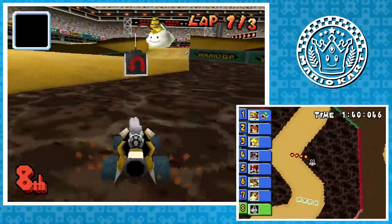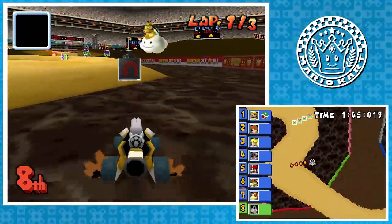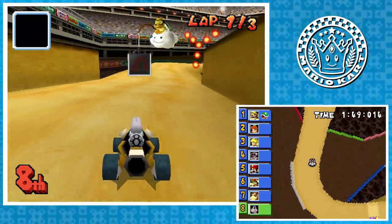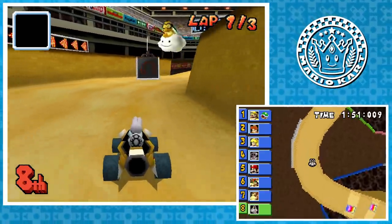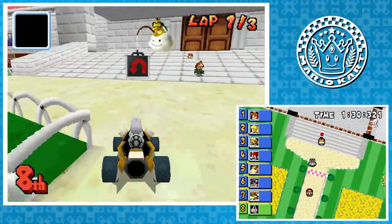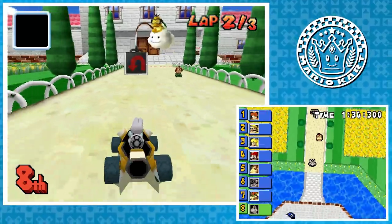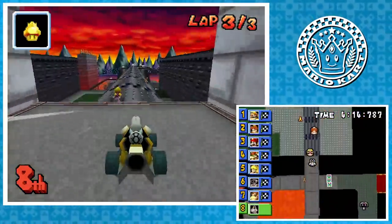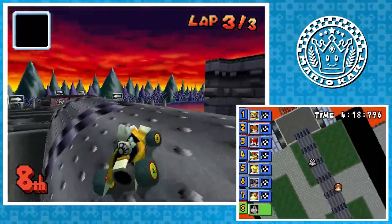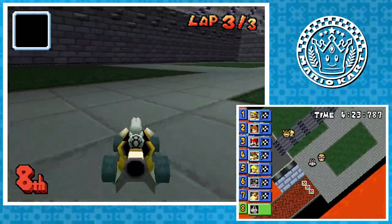I've saved the worst for last, because it's Special Cup time. For Wario Stadium, the first set of items is a bit far, but otherwise there's a pretty decent balance of turns, boosts, and item boxes. 4 out of 5. Peach Gardens, however, has a pretty lackluster design. Its item placement leaves a bit to be desired. Chain Chomps are cool, but still — 3 out of 5. Bowser Castle has a lot of potential for fails, especially because the Bullet Bill loves tossing you into the lava. A lot of places where you can mess up in a way that doesn't feel fun — 2 out of 5.